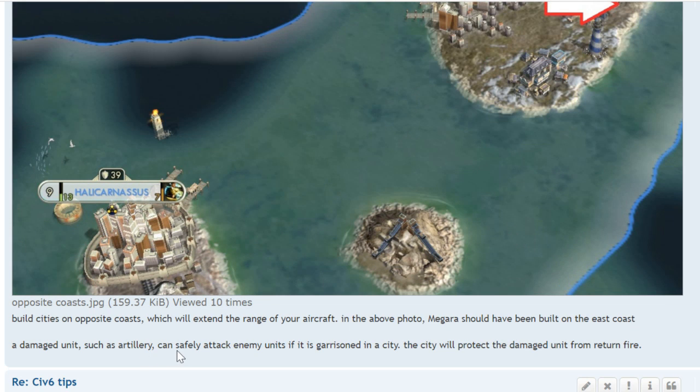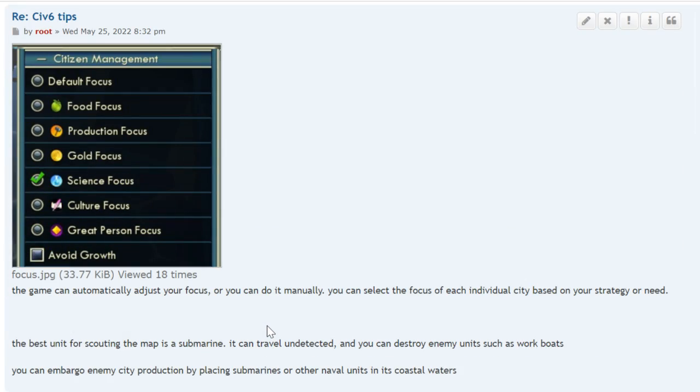Damaged units such as artillery can safely attack enemy units when garrisoned in a city — the city protects the damaged unit from return fire. The game can automatically adjust your city's production focus, or you can set it manually for each city. Prioritize food and production or gold; science, culture, and great person focus may be lower priority depending on your situation.